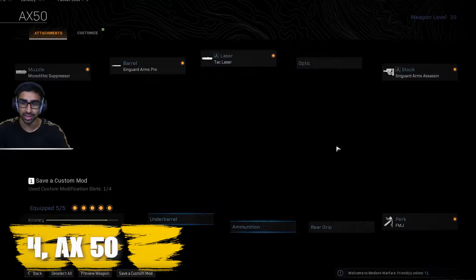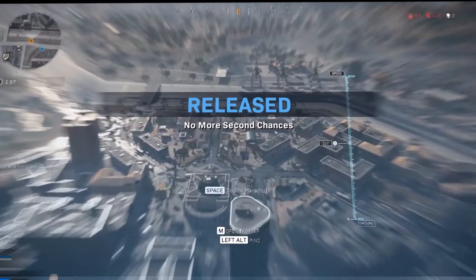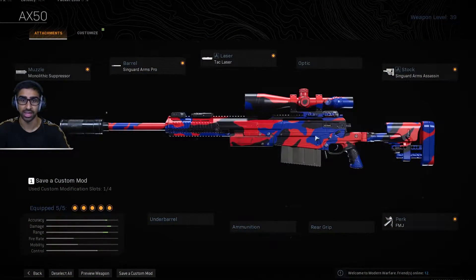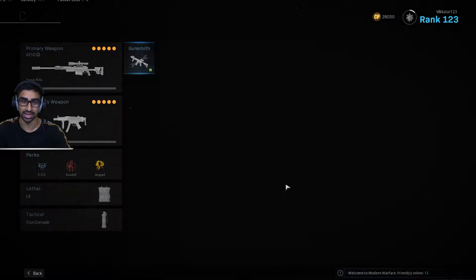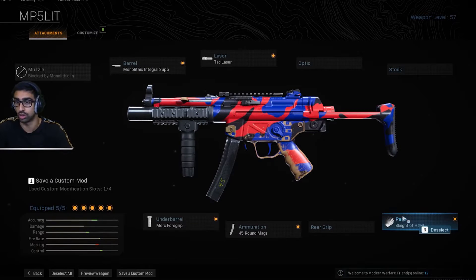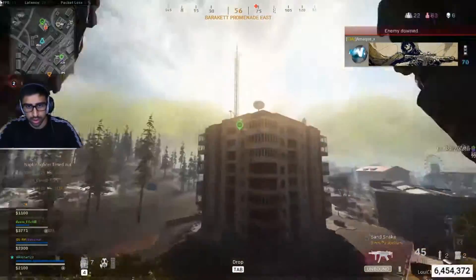Number four: AX50. Courtesy of VicStar123, we bring you the AX50 class. This has been one of the best snipers in the game since launch, and it's still going strong to this day. You need to get the monolithic suppressor as your muzzle. Then for the barrel, get the Syngard Arms Pro. Next, add a TAC laser. For the stock, get the Syngard Arms Assassin. And to finish it off, add the FMJ perk for extra bullet penetration. This AX50 setup is a winner — one of the very best in the game. You'll enjoy popping heads with this one in Verdansk.